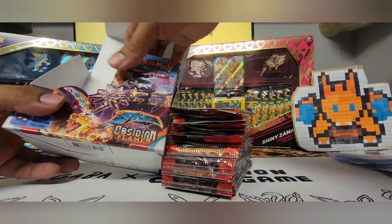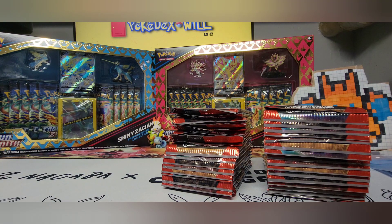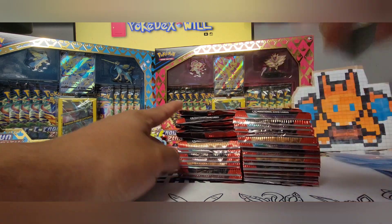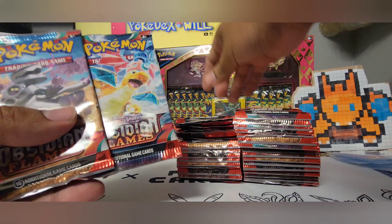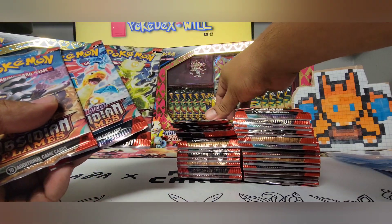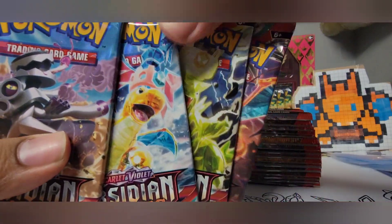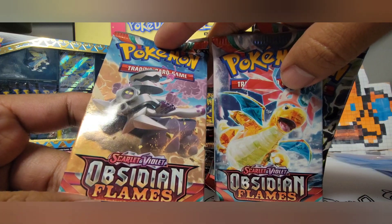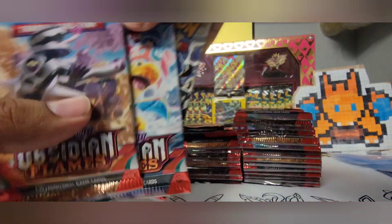First 18 here, second 18 here. In case you are not aware, the chase card in Obsidian Flames is the alternate art Charizard. However, we also have our four art packs: Charizard, Duranitar, Dragon Knight, and I want to say Riferum — I don't even know if I'm pronouncing the name right.